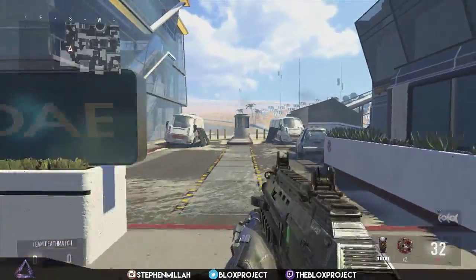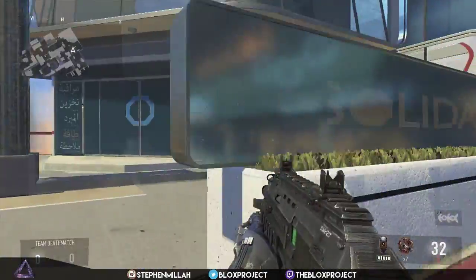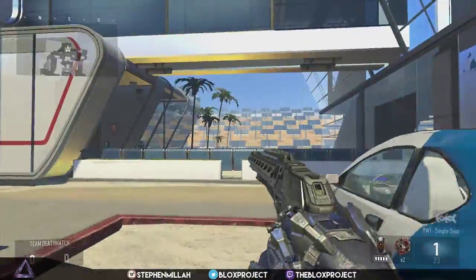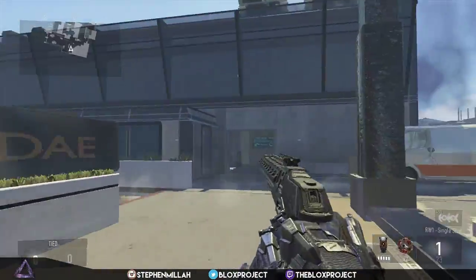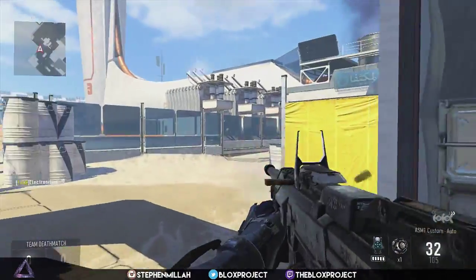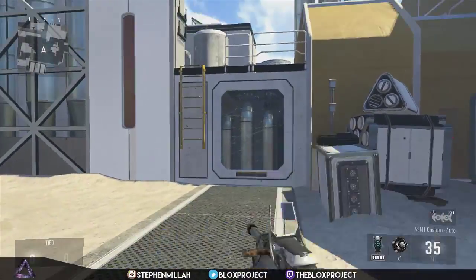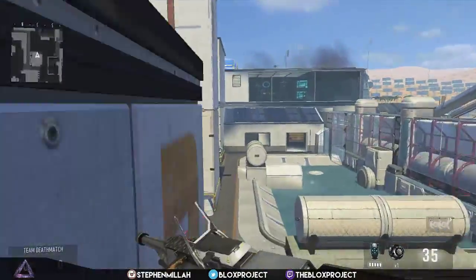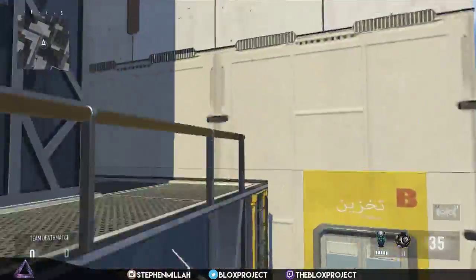So to actually make that faster, you'd actually double Y — it's the button to switch weapons, so whatever that is on your console. If you just double press that, it'll skip part of the reload animation. So here we have the ASM-1 — double Y. If you double Y, it's a lot faster, and it helps when you have to shoot someone really, really quick.